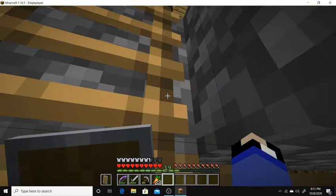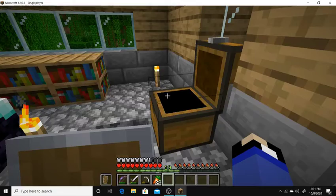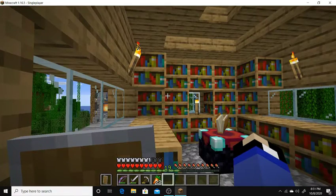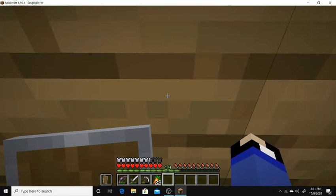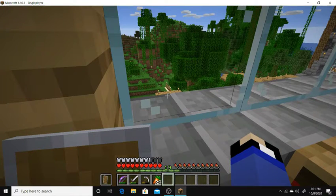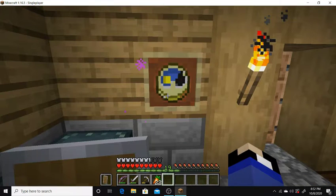And the final level is the enchantment room. Just looks so cool. This is my tower — I'm actually really happy with how this house turned out.